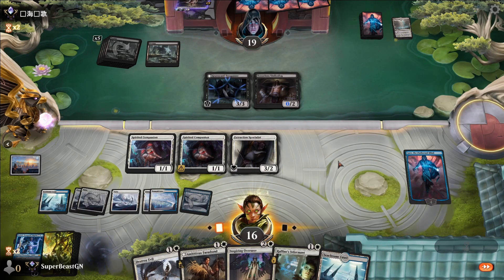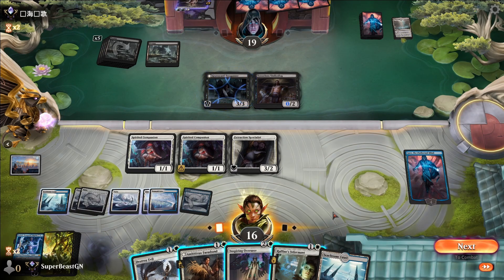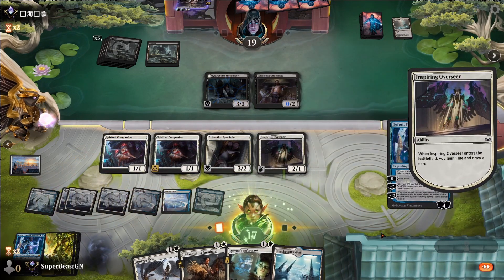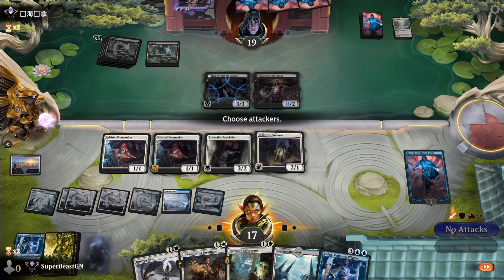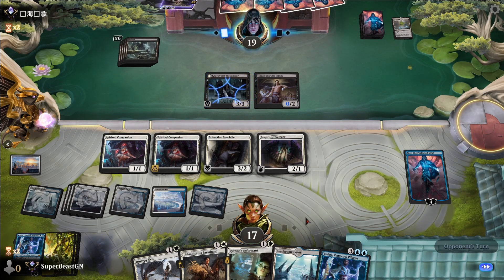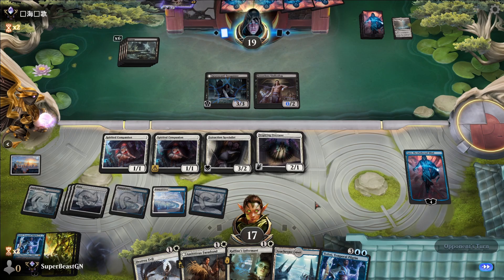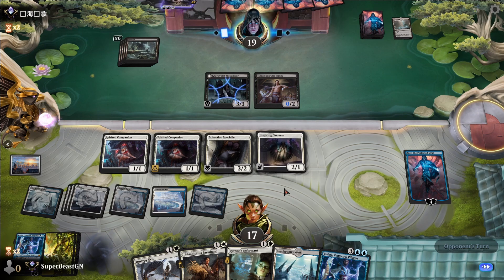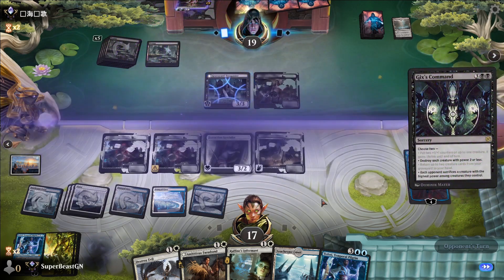I'll put this down as well — gain some life, draw another card. Let's hang back for a bit. Jace is in a good place — didn't mean that to rhyme, but it did. The Tenacious Underdog attacks and then Gix's Command — really? Okay, cool.